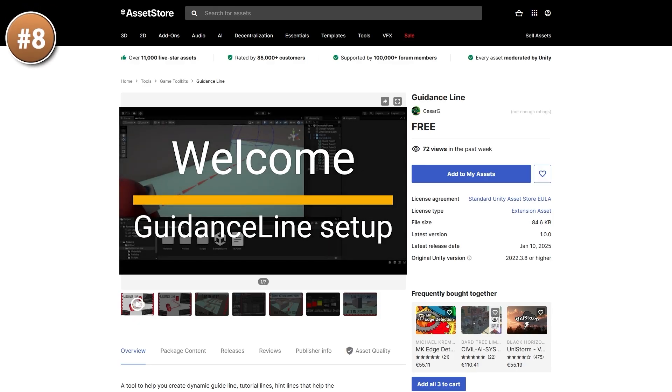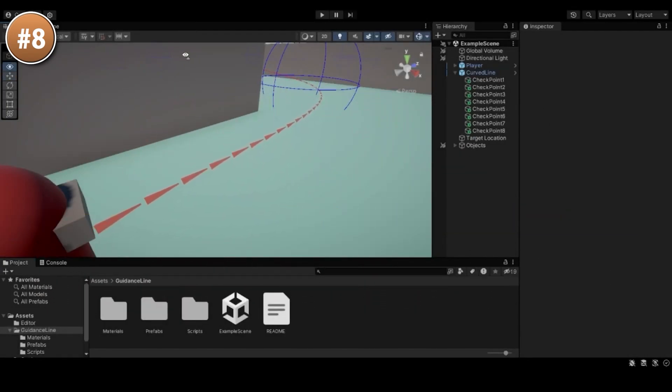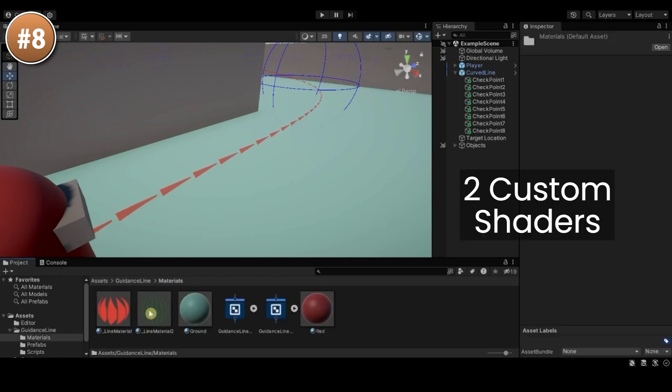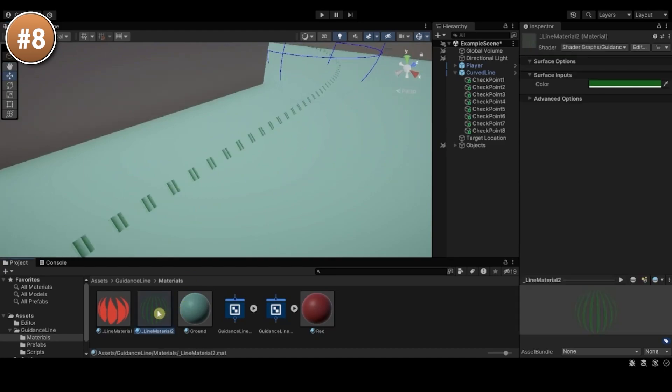Then for a nice tool, here is a guidance line! This is great for guiding your players to some place, like the objective or some kind of target. It looks pretty intuitive — just place down the positions, define the radius for the curves, and it will automatically spawn all the lines. You can make it in any shape you want, with as many or as few points as you need. The whole thing is built using nice splines and it can also have a nice animated visual, so if you're working on some kind of RPG game, this could be a great one!